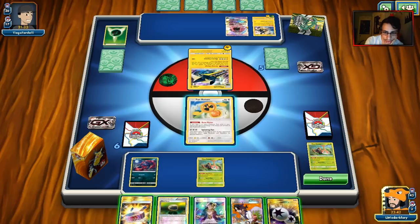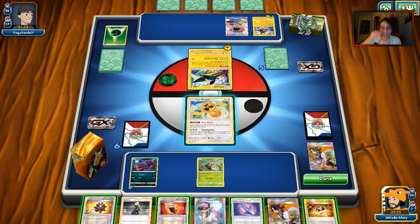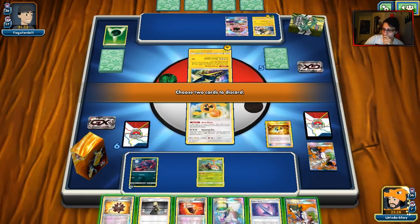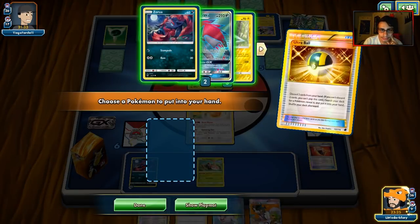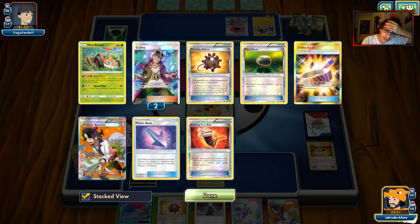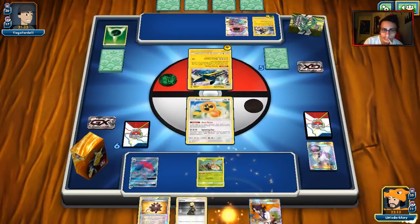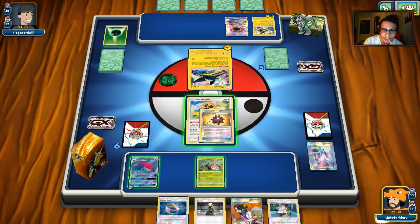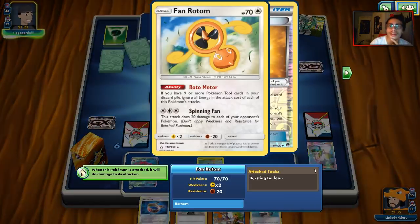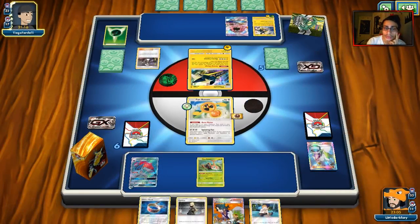We got more tools and will get rid of Poison Barb and Fighting Fury Belt. Five tools in the discard pile — we need four more. I'm going to trade off the N and Balloon Fan Rotom then pass. I'll let him keep burning energies to knock out my Fan Rotom. Maybe I save Zoroark for a knockout on Bulu. He's going to Guzma my Zoroark. There's an Energy Recycler, so he gets all that energy back. We still have five tools, and the Poison Barb will be our sixth.